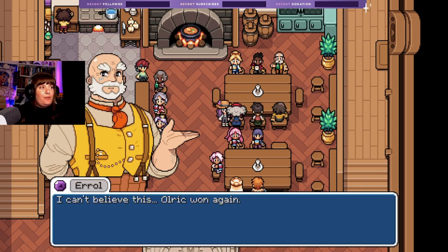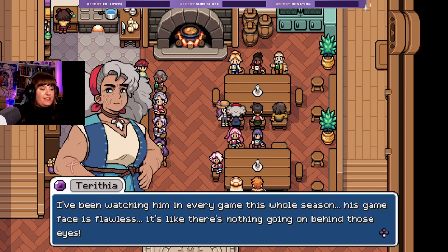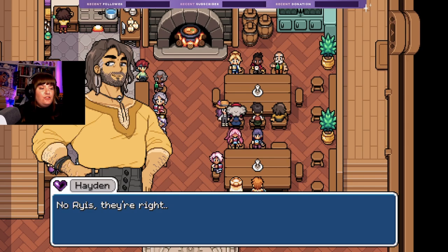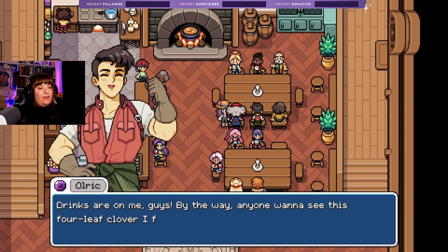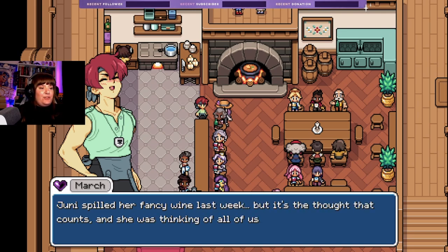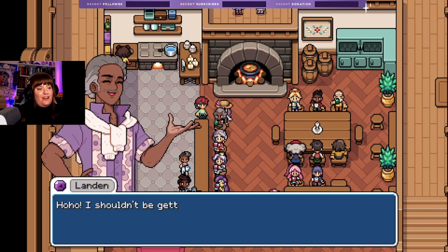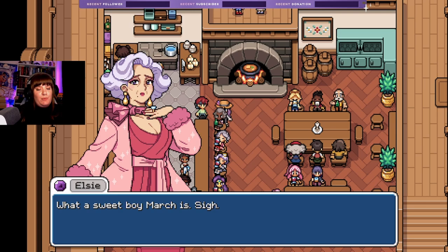'Can't believe this — Ulric won again! You must have a tell — I've been watching him all season, his game face is flawless, it's like there's nothing going on behind those eyes.' 'It's just a game guys, don't get too hung up.' 'No Reese, they're right — his ability to win is unnatural.' 'Drinks are on me guys. Anyone want to see this four-leaf clover I found?' 'Julie spilled her fancy wine last week but it's the thought that counts — this week drinks are on me.'